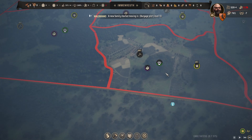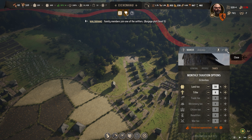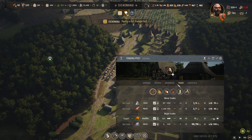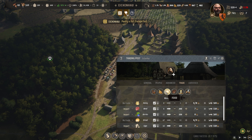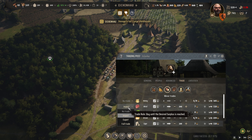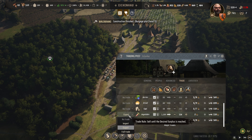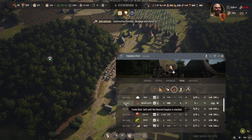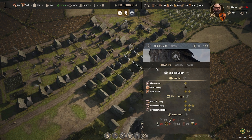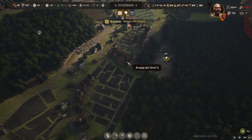We'll also take workers away from the storehouse and have them work in the logging camp to get as many planks built as possible and get the church up as a priority. We need to go back to Eichenhow and increase the land tax by 50 just to bring in a little bit more money. Looking at our current trading — we are exporting roof tiles, that's fine. We're importing a lot of food unnecessarily, so we'll turn that off, turn off egg imports, and turn off vegetable exports for now.